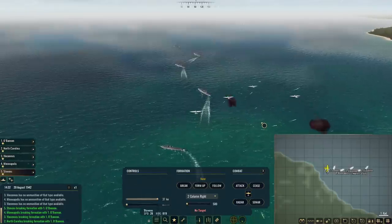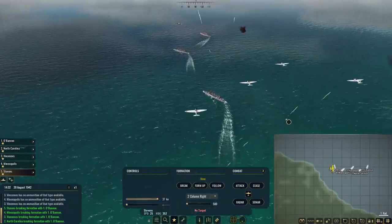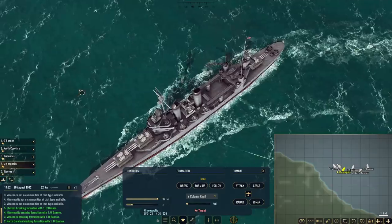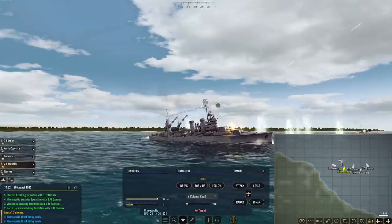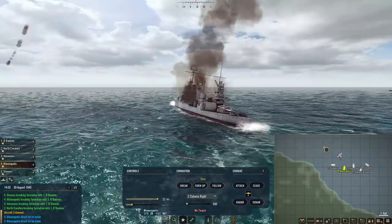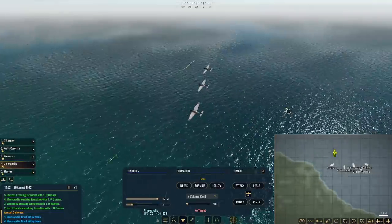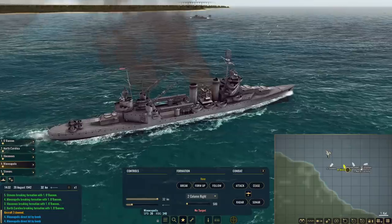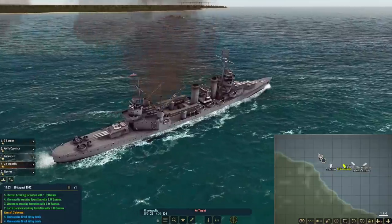We're just going to have them all turning hard to the left. Come on, at least take somebody out before they drop their bombs. There go the bombs — they're not going after the destroyer or the battleship, they're going after my cruiser. We got two hits. I guess it could have been worse. We got one of the planes, just one of them. Alright, we've got to get those fighters up there — we need fighter cover so this doesn't happen anymore. Minneapolis only shows minor damage, so we took two hits from bombs but it could have been a lot worse.